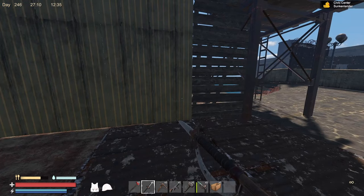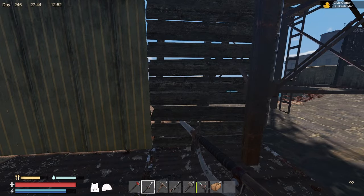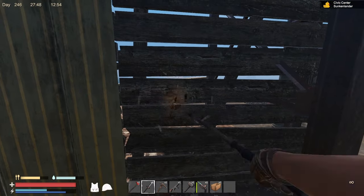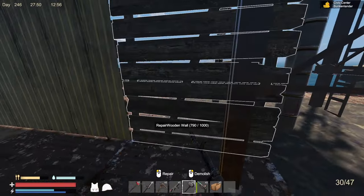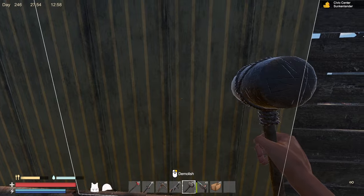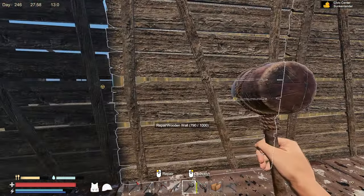Now make a note: this makes it only bulletproof, not stab-proof. As you can see in this demonstration, I'm going to stab the wallpaper wall three times — one, two, three. And I'm going to stab the wall with no wallpaper three times — one, two, three. Taking out my hammer, I can see it took 790. Now this says no damage, but if we go on the backside, it did take 792.